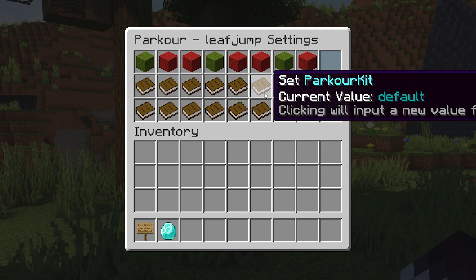One thing I think is really handy to point out is that this is the place where you can change the parkour kit. Like I mentioned earlier, we actually added the bedrock finish block to an already existing parkour kit called default. The current parkour kit this map is using is default. If I would create a completely new parkour kit from scratch, then I would have to change the parkour kit this parkour map is using here — otherwise it will not work with Leaf Jump.